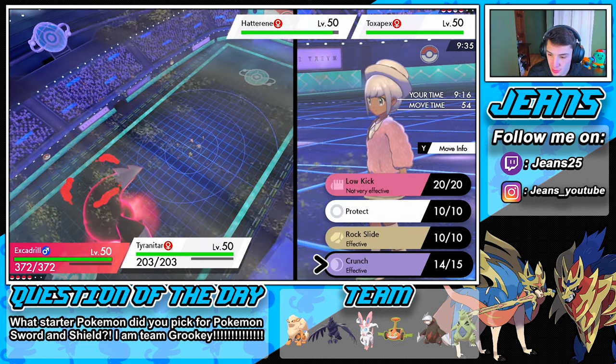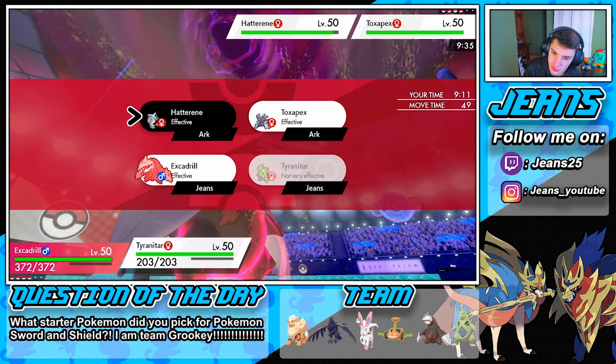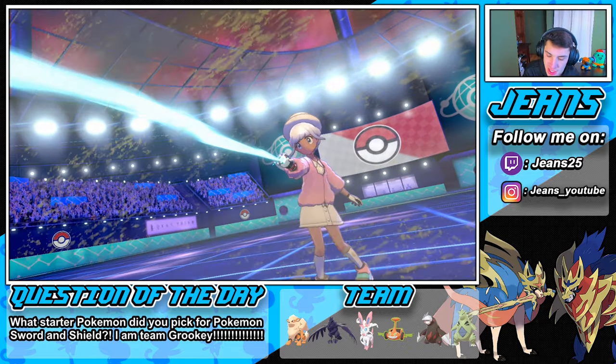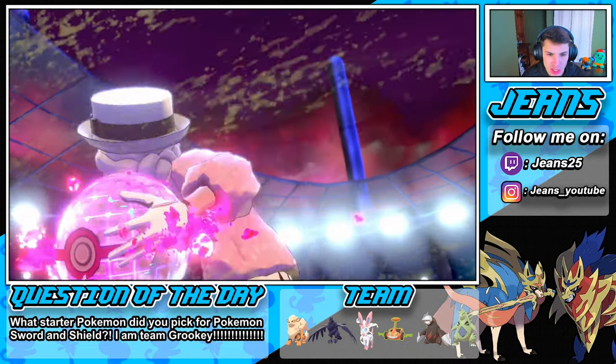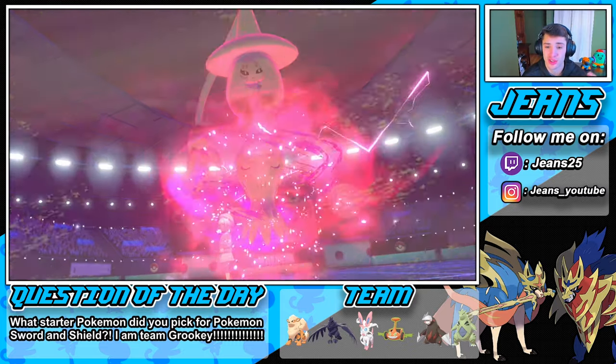We're coming for you! Going for a Crunch on Hatterene, who seems to potentially be going into a Baneful Bunker. He's gonna Dynamax this Toxapex — try to get some Water hits off on us and try to switch up the sandstorm. That's fine by me — sandstorm isn't doing much with Trick Room active.